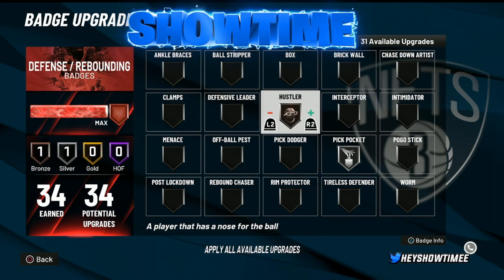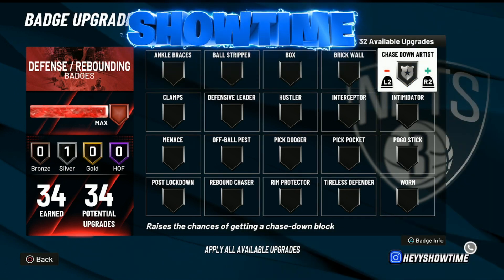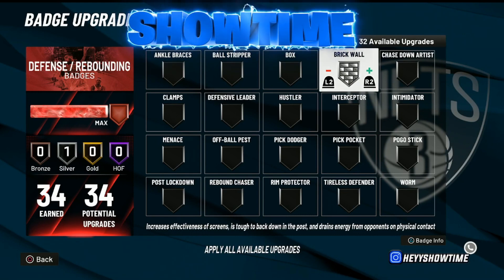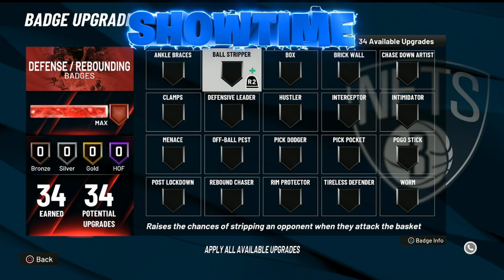Chase Down Artist on silver — Chase Down isn't a great badge this year, so bronze or silver is recommended. Brick Wall varies depending on whether you have a heavy center build or know how to set screens, but silver works. Clamps — as a center, bronze or silver is my sweet spot. It works well especially when I'm coming off a hedge and have to switch or pick up the ball handler.